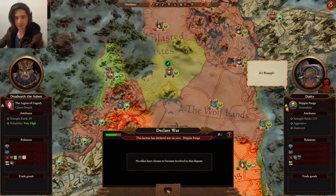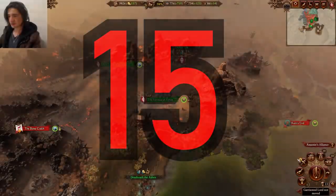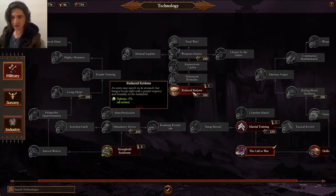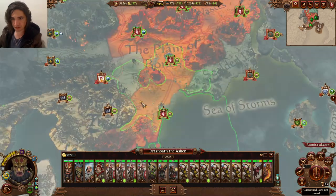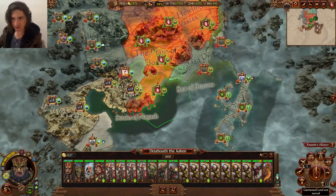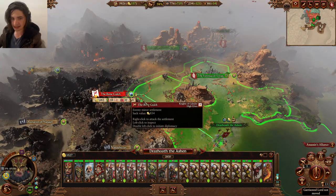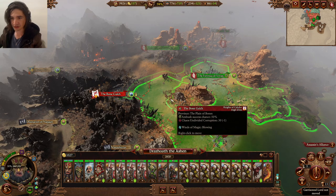This guy's declared war on us — that's fine, he looks pretty screwed anyway. Turn 15. For research, we can start looking at this unique military tree: 5% less upkeep all armies. We've had to send our secondary army up here because of this, which means it'll take us an extra turn — that makes me a bit sad. But everything else is going really well — see the big picture here.